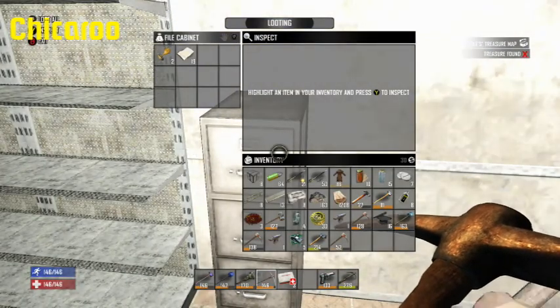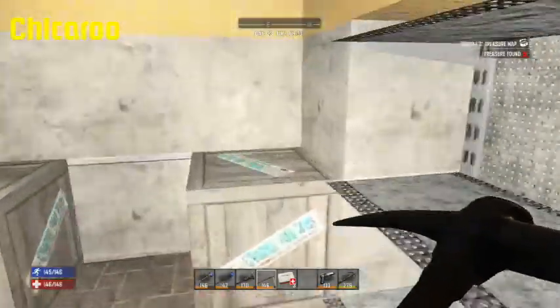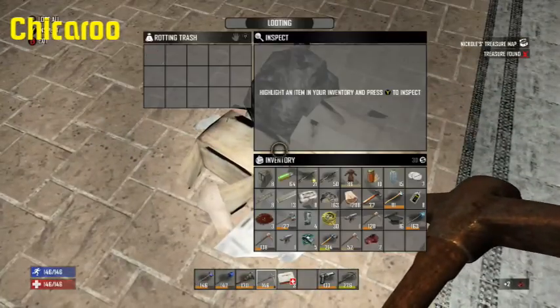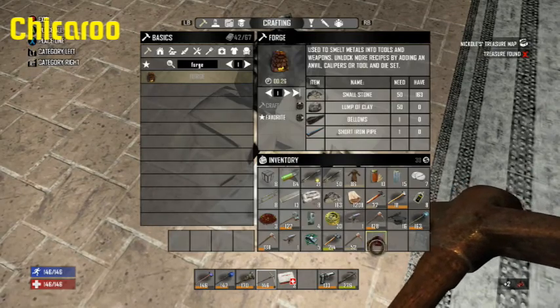Paper. What a find — paper and a trophy in that file cabinet. Kind of worthless. Well, there's metal in here, we can always scrap that, go through. Rotten meat — what the hell am I doing with this rotten meat? That's a waste.